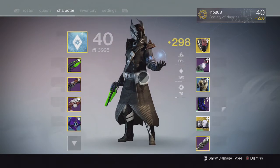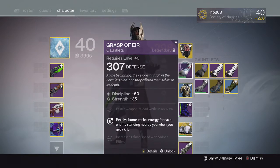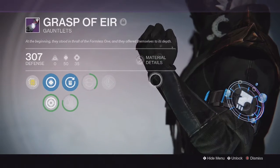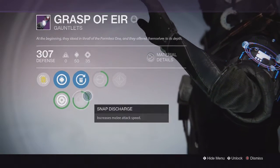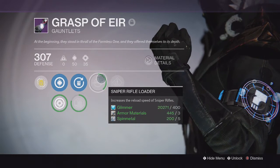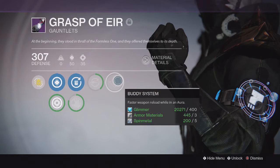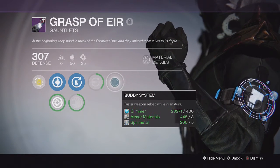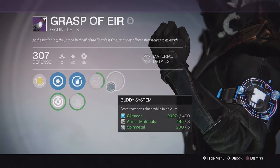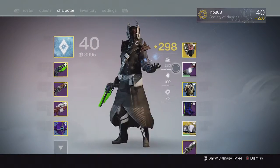For armor, I was able to get a pair of gauntlets for my Warlock called the Grasp of Ear, and it came with 307 defense. It came with discipline and strength, which I wish was intellect instead of strength, but I can't be too choosy because this is one of my highest pieces of armor for my light level right now. It comes with increased melee attack speed, a sniper rifle loader, and the special raid perk called buddy system — faster weapon reload while you're in an aura. This works out really well for encounters where you're standing in an aura dealing DPS to the boss, so you can reload faster and deal more damage.